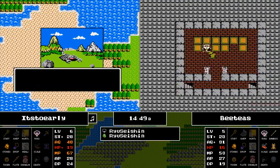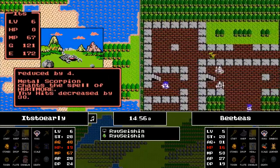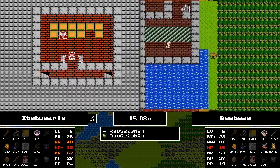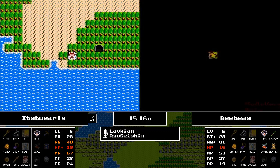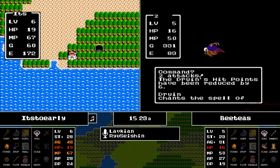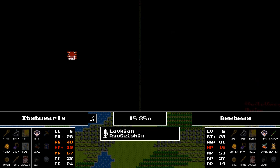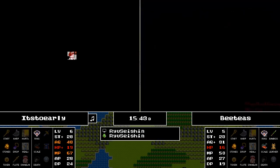I'm curious if BT's knows he could cast Outside to get to the top of this cave immediately. For anyone unaware: if you are at the bottom end of the Swamp Cave, Outside will always take you out of the north end. So BT's doesn't need to walk through the cave — he could just cast Outside and get to the other side. Meanwhile, It's Too Early is finally going into the Mountain Cave proper for the first time.